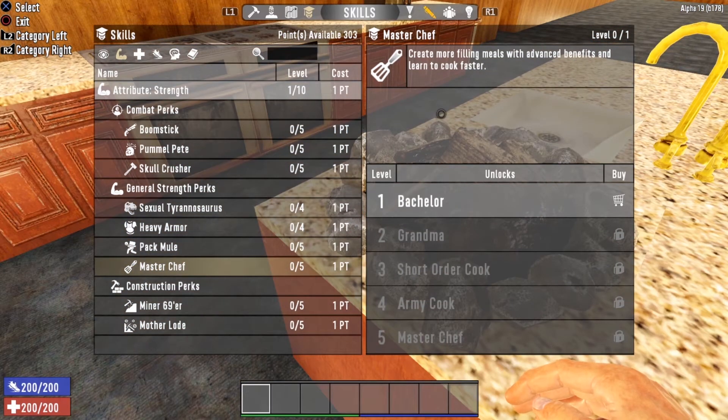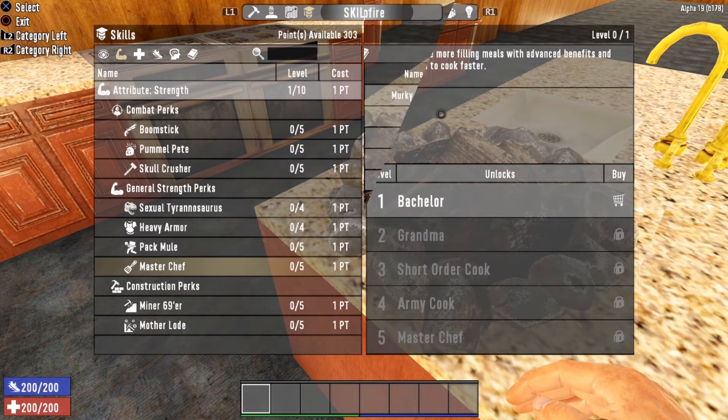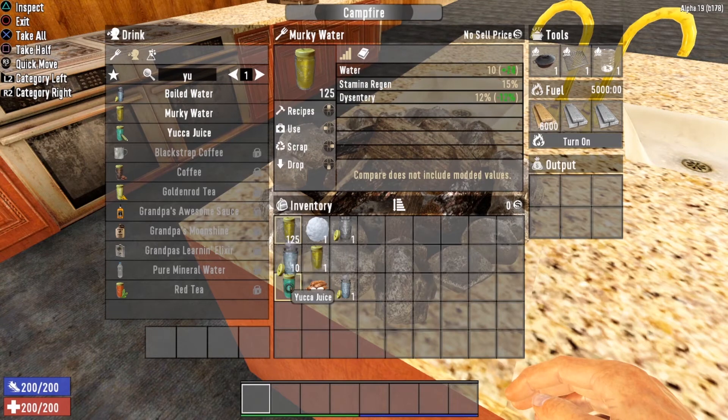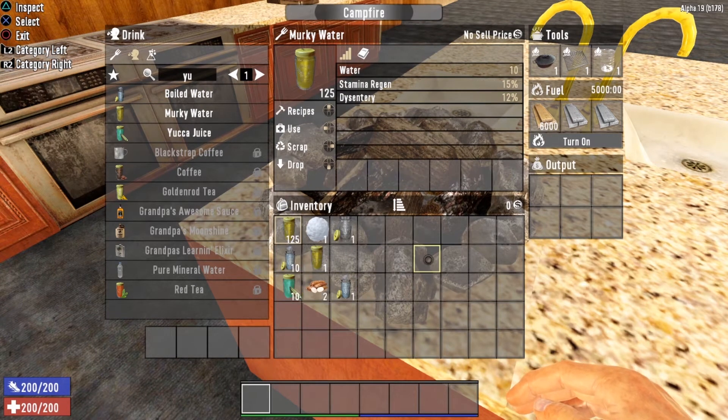Let's go through each drink recipe in Seven Days to Die, starting at Master Chef level zero — that means no points in Master Chef — and progressing all the way up to level five. At level zero you have three drink options available: boiled water, murky water, and yucca juice, listed in order from the least water level to the most.